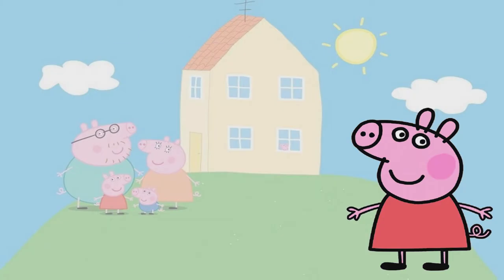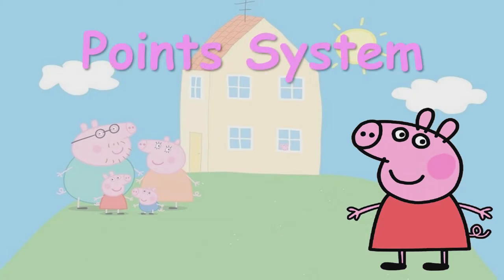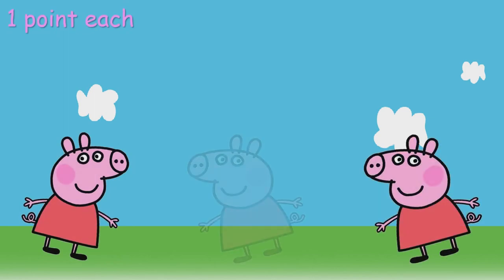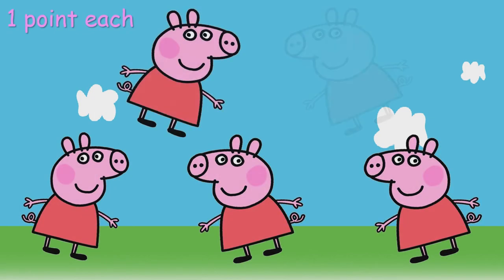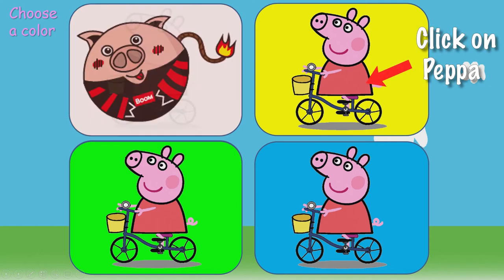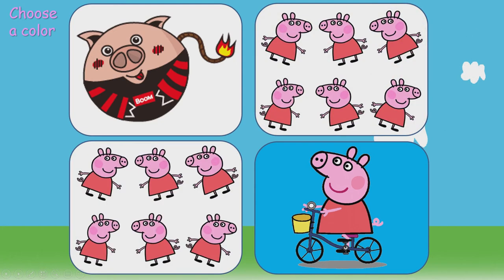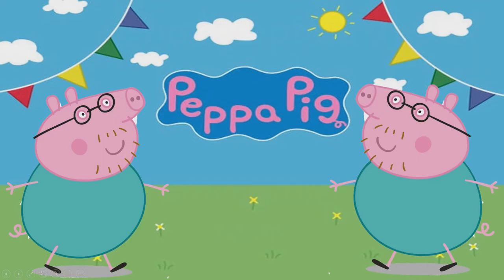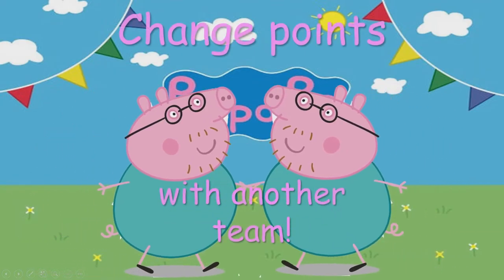There's an intro slide and another slide here — just bypass that. Now let's talk about the point system. They get one point each for the Peppa Pig character in a slide like this one. There's also a choice slide — click on the Peppa character and it will reveal the points. There's a bomb, six points, six points again.